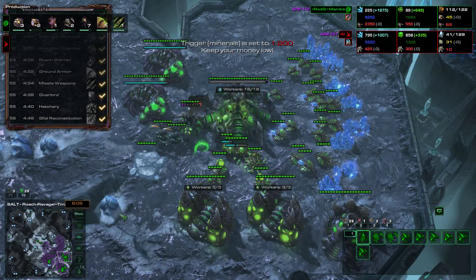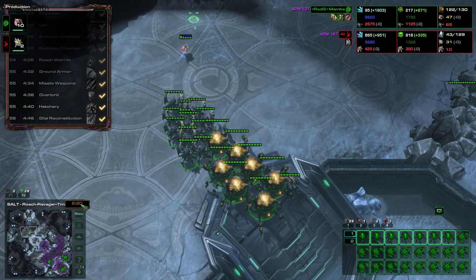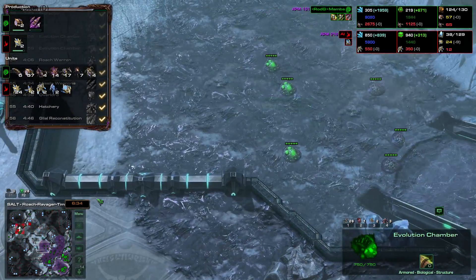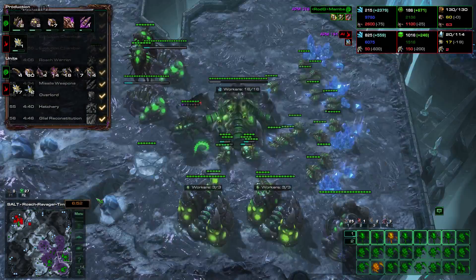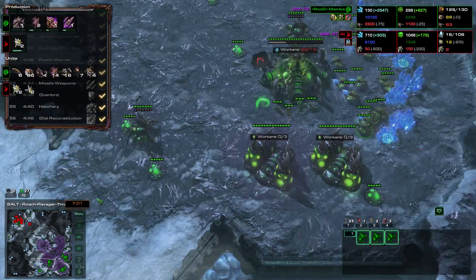Roach Speed is finished at 6:09, and both upgrades are finished at 6:20 — this is really important. We have 17 Roaches and 7 Ravagers, which means 24 units attacking the opponent at 6:20. Then we build additional gas, drone up to 70 drones, and build a fourth base.